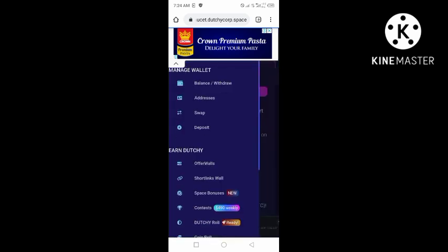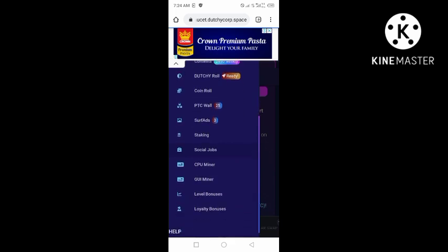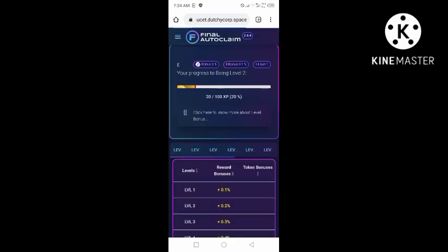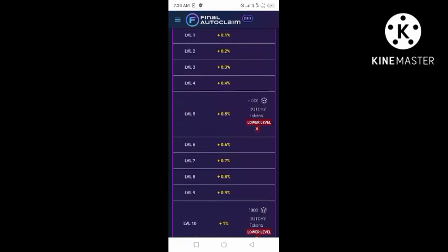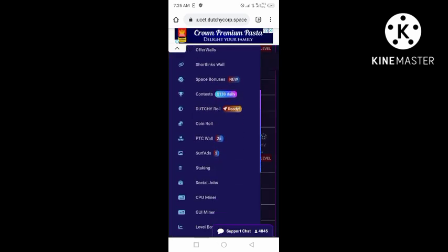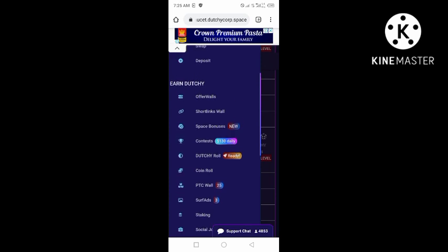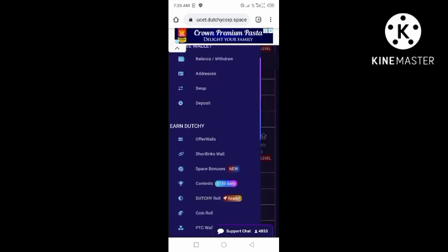You can also earn through short links and PTC wars. You can also earn level bonuses — the more levels you reach the more you earn. For level one you'll be making 0.1, level two 0.2, level three 0.3, and so on. I highly recommend coming back to this website and taking coin rolling very seriously since it's a great opportunity to earn more very easily. There are still other ways to try as I've explained.